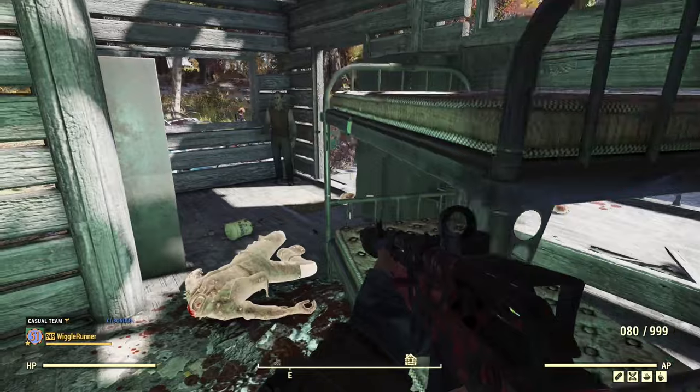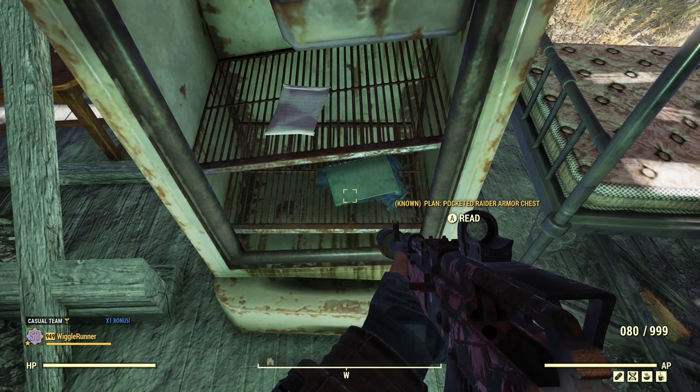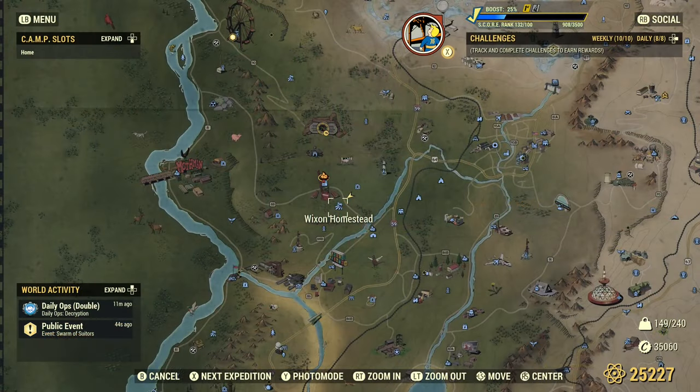There's one building, and this is the other one — the plan is right inside the refrigerator on the bottom shelf. Wix and Homestead is the next stop, right by Gilman Lumber. It's a fairly high traffic area.